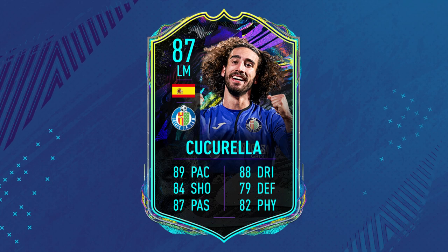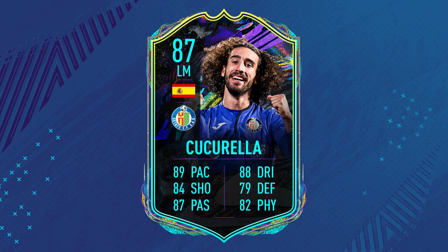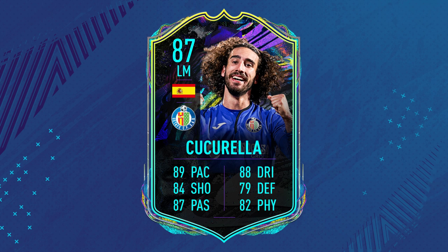Mark Kukareya's Future Stars Academy objective has just been released in FIFA 21 Ultimate Team. In this video, we're going to be taking a look at this card — is he a very underrated card that's going to be used in many different teams, or is this a miss from EA Sports?